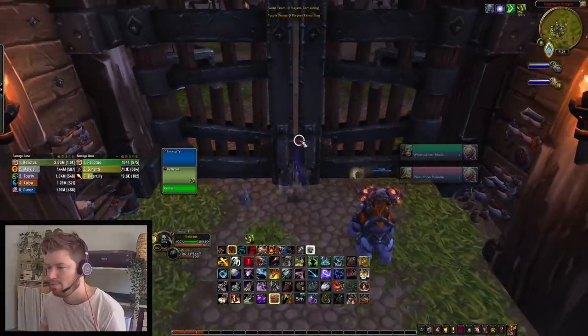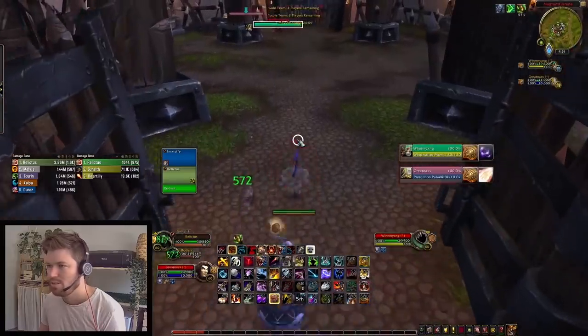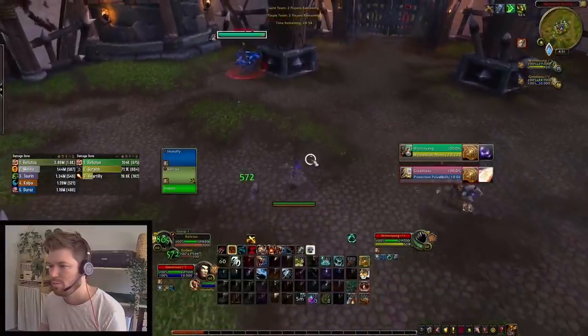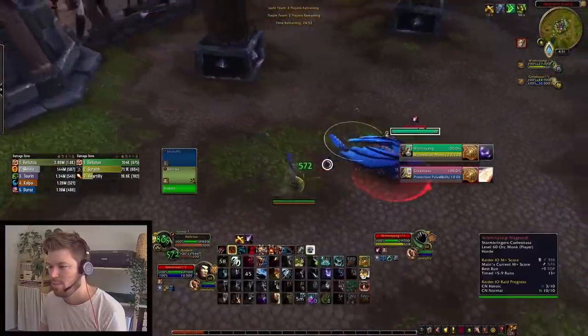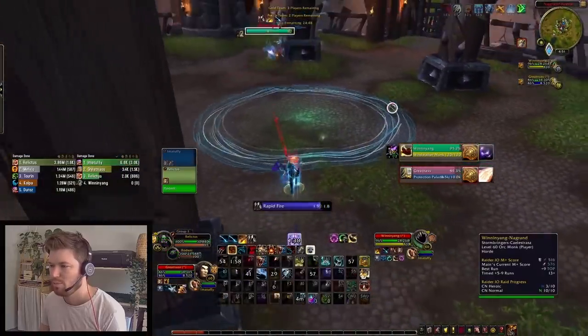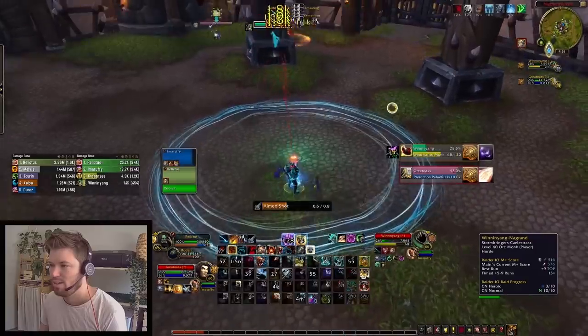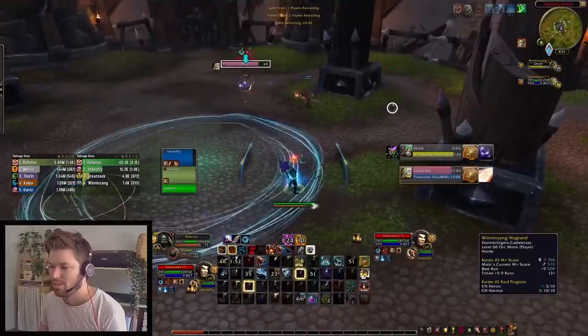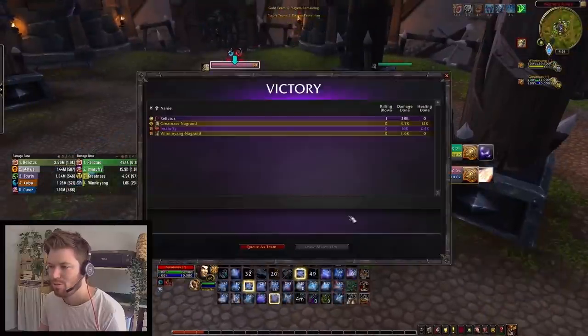I'm up against Windwalker Monk and Protection Paladin, so I'm going to be opening on the Windwalker Monk. I've set a focus target on the Protection Pally for CC. Binding Shot, Resonating Arrow, and Double Tap into the Explosive Shot, Rapid Fire — into an Aimed Shot. And you can see he's died already. So that's the ideal Burst Opener you want.